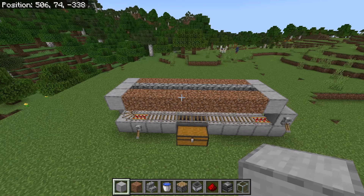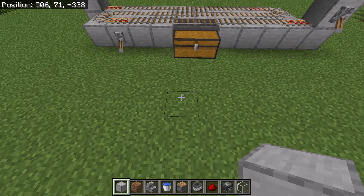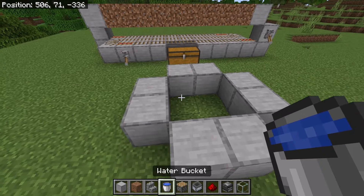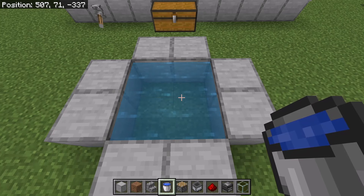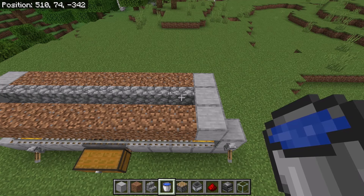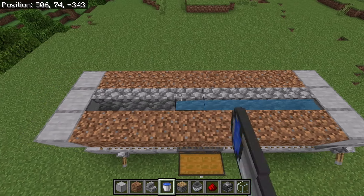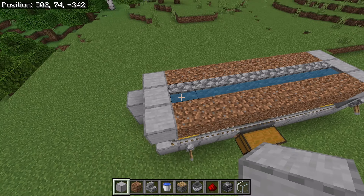The next step is to create an infinite water source. To do that, go somewhere near the farm and place blocks in this formation. Now place water over here and water over here. By creating that infinite water source, you will be able to use 2 buckets to fill in all the water for the entire farm. Now place water in each stair. Then fill in and break the infinite water source.